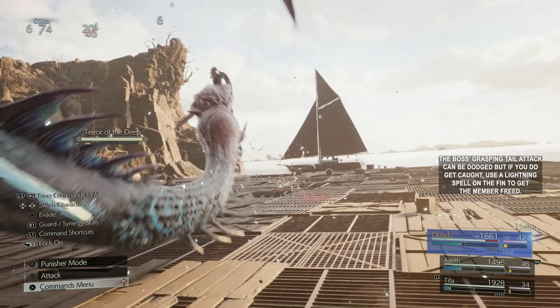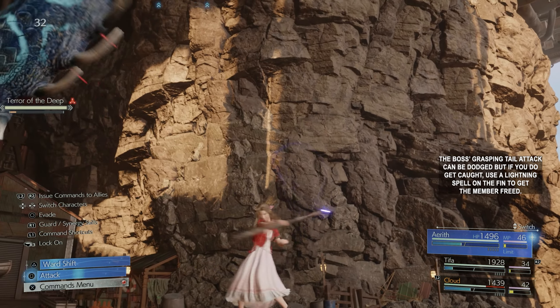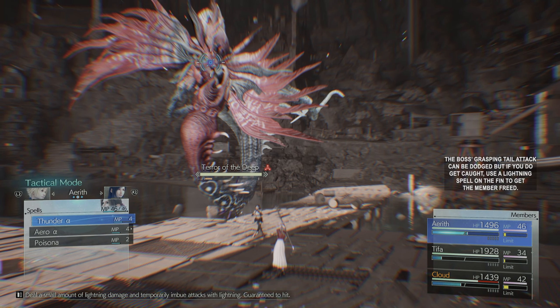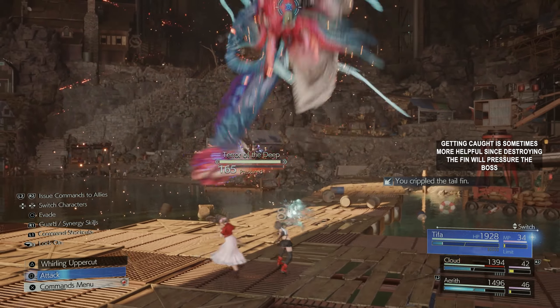The boss's grasping tail attack can be dodged, but if you do get caught, use a lightning spell on the fin to get the member freed. Getting caught is sometimes more helpful since destroying the fin will pressure the boss.